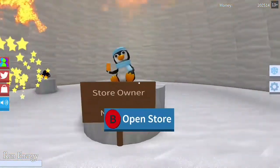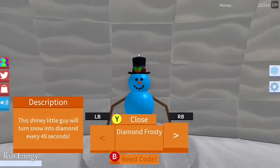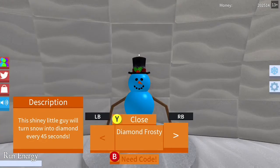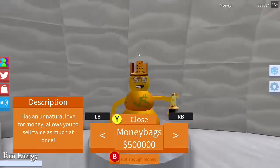We're gonna go ahead and click open store. There's a Diamond Frosty, and it looks like you're going to need a code for this one. I'm gonna try to figure out what the code is and I'll probably make a separate video soon to let you guys know. This shiny little guy will turn snow into diamonds every 45 seconds. That is pretty cool.